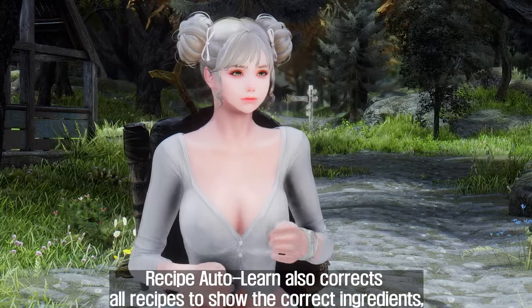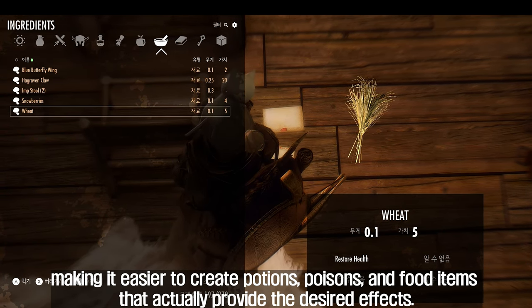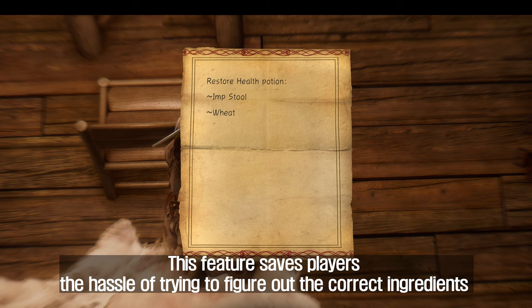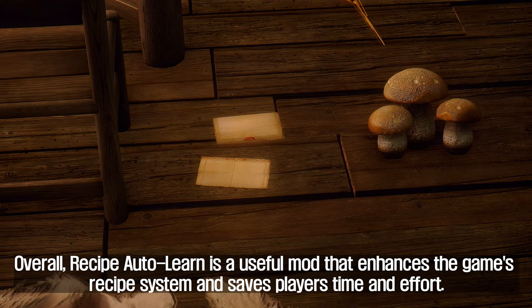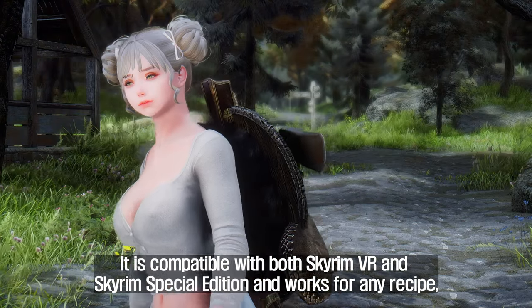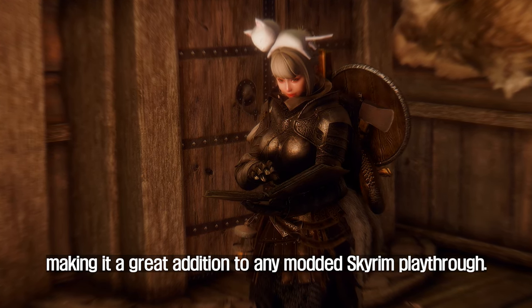Recipe Auto Learn also corrects all recipes to show the correct ingredients, making it easier to create potions, poisons, and food items that actually provide the desired effects. This saves players the hassle of figuring out the correct ingredients for a particular recipe and reduces the likelihood of wasted ingredients. Overall, Recipe Auto Learn is a useful mod that enhances the game's recipe system and saves players time and effort, making it a great addition to any modded Skyrim playthrough.